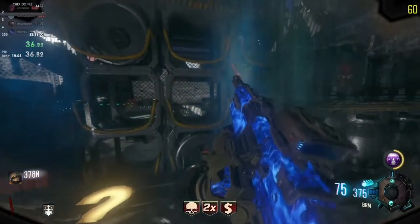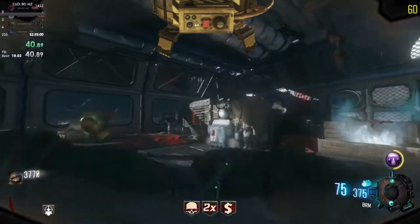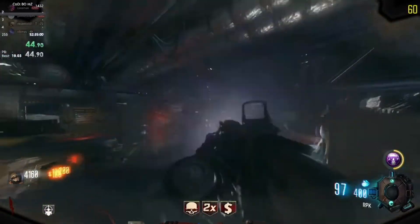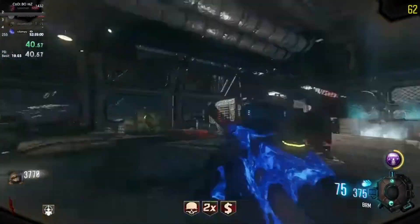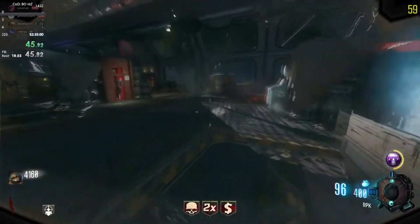The really tough thing about Moon is there's bad RNG involving the mystery box. You need Gersh Devices and the Wave Gun in your first four to eight hits. If you don't get both in your first eight hits, the world record is not going to be achievable — it'll simply be too slow. So if you watch Ganon, you'll see he restarts over and over again until he gets those two things in the first box.